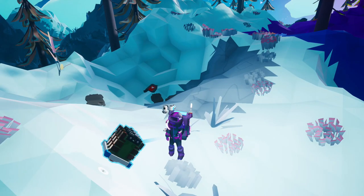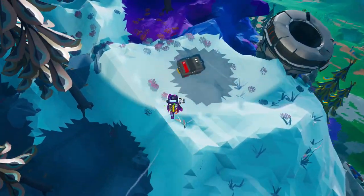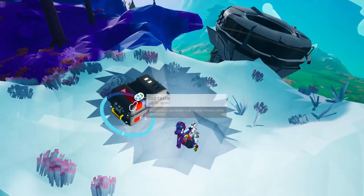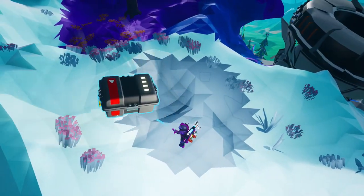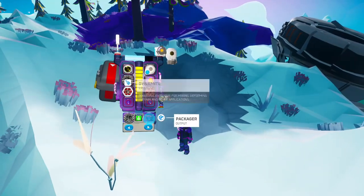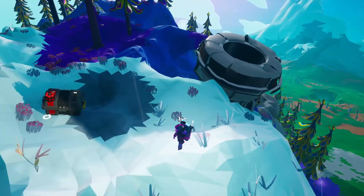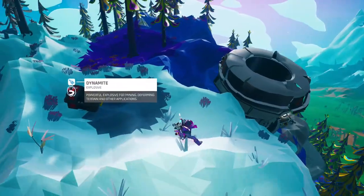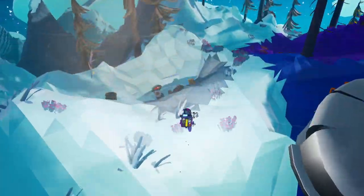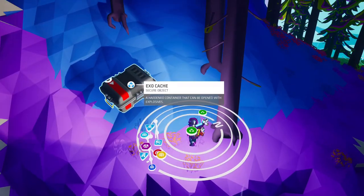Both the hoverboard and the VTOL need exo-chips to be crafted. This is a new resource, but it does not grow overnight like organic. You will find it in a couple of ways, but mainly inside these boxes called exo-cache. You can winch them or even pack them up. I never go around without some dynamite in my pocket, so it won't be a problem to open these treasure chests. Exo-chips are not compatible with canisters, but it won't be hard to find them, so keep them on your radar.